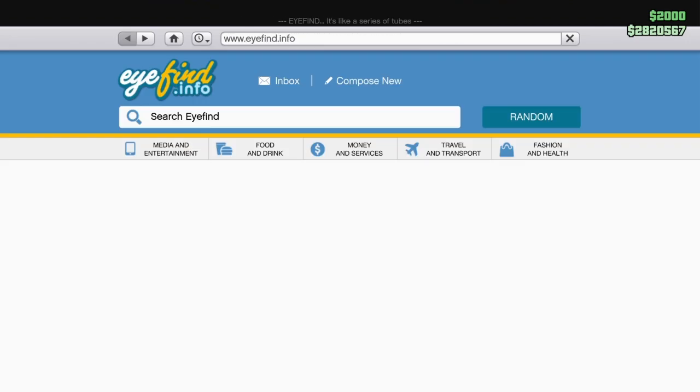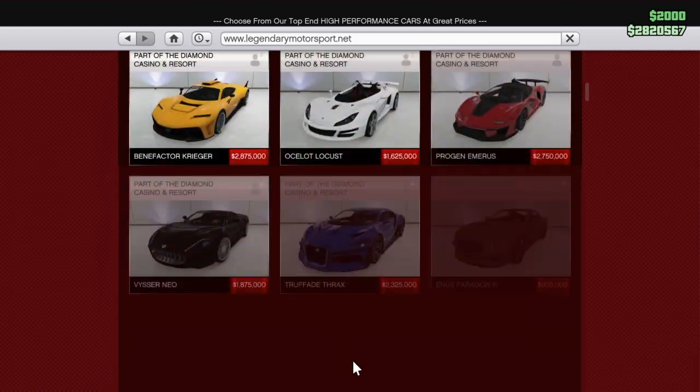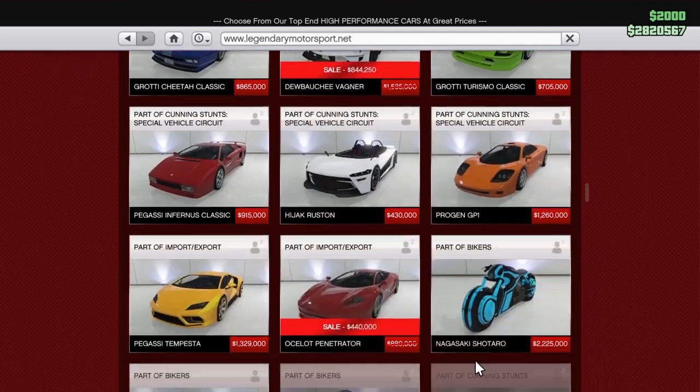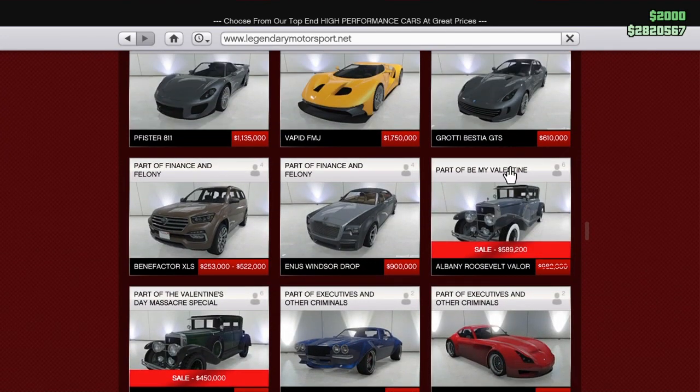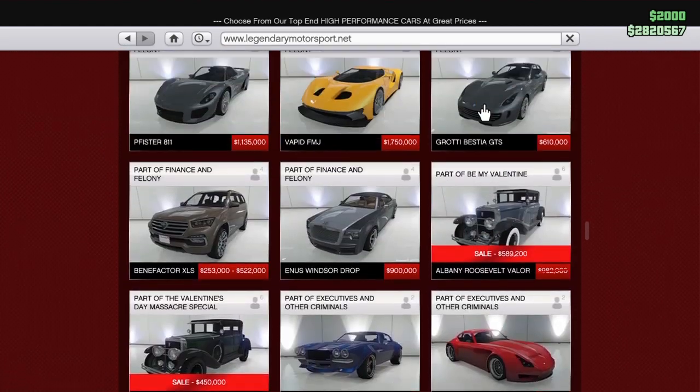The podium vehicle this week is the Roosevelt Velour — this one right here. It's kind of like an older classic-looking car. So if you want to use the unlimited wheel spin glitch to try and win it, this is your podium vehicle this week.